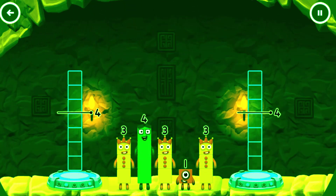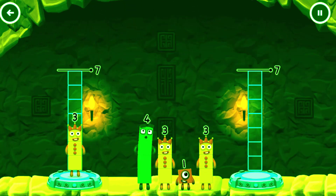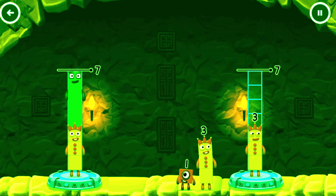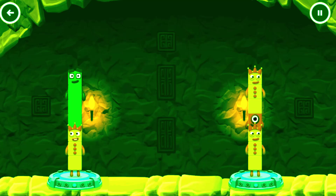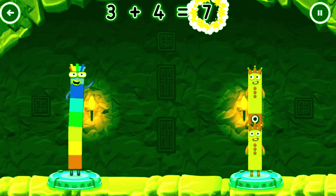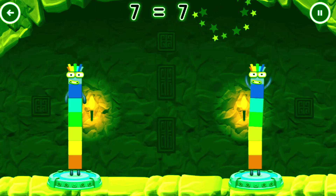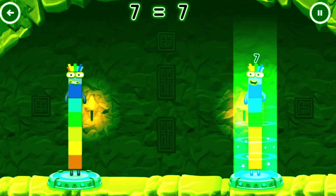Share the number blocks evenly to make two groups of seven. Three. Three. One. Correct. Three plus four equals seven.